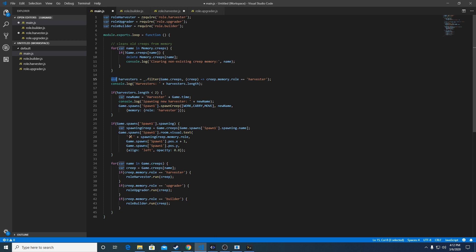Next we're going to create a variable called harvesters. Harvesters is going to be a filter, which is a lodash function — we'll talk about lodash functions in a future video. All you need to know for now is it passes an object or array into the first variable and performs some logic to return true or false based on a condition. What this does is pass the game dot creeps object and find every creep where the role is equal to harvester. By doing that we get an array of harvester creeps, and this console output will log harvesters dot length to give us a count of how many there are.